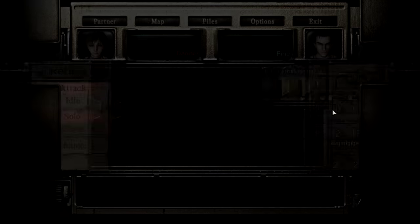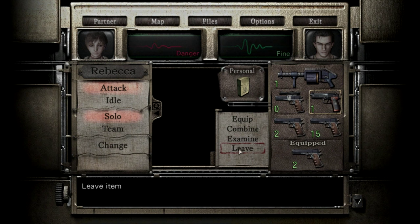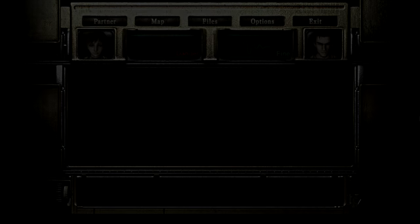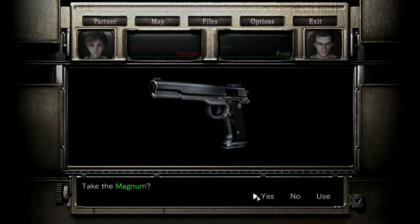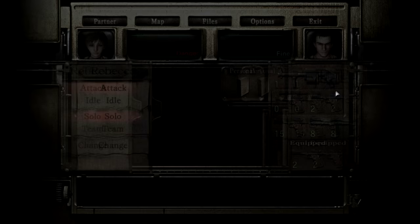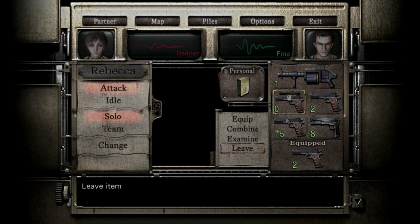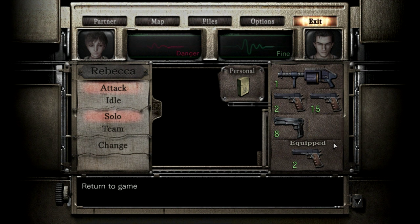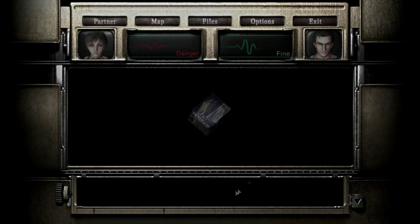I'm gonna run in, die, and just leave. Do I have enough inventory space? Of course not — we have to drop the handgun. There's a magnet right next to it too — are you kidding me? He's gonna hit me. No choice but to drop the handgun, pick up the ammo, and go. Did I get it? Yes I did!